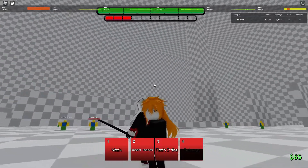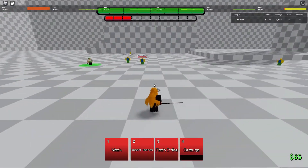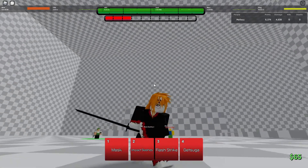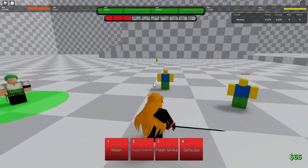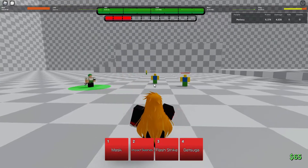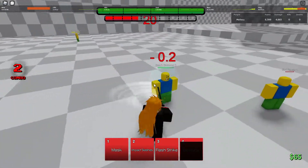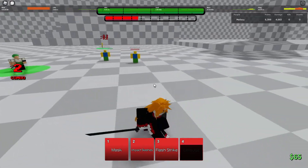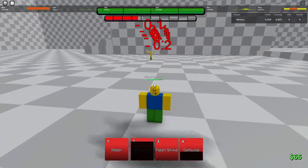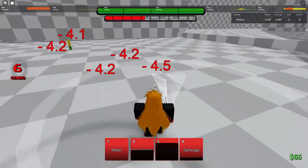For the second character, we have Ichigo. I really don't gotta say much about this character — if you have the mask on, it's just GGs, being completely honest. Getsuga without the mask is a long range move where he does one slash and then one of those red slashes, and it hits them at range. Then Flash Strike with the mask on does two strikes.